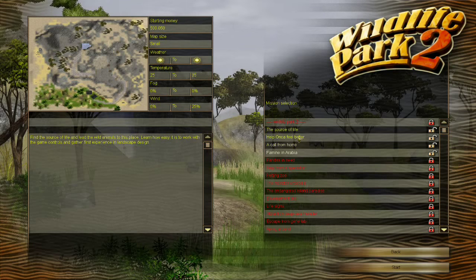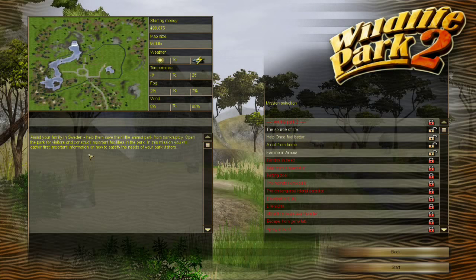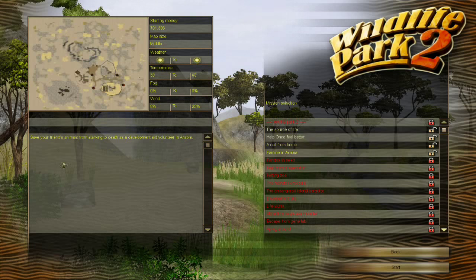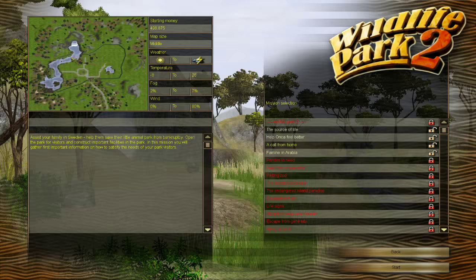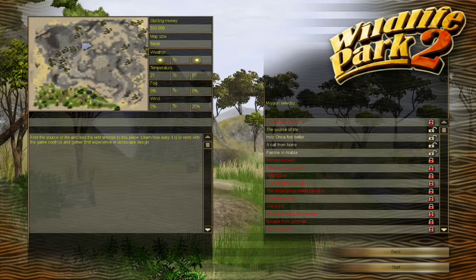There's also 'Help Anka Feel Better' — help an injured jaguar back on its feet and prepare the animal for a life in the wilderness. You'll learn how to train animals and satisfy their needs. There's 'A Call from Home' — assist your family in Sweden, help them save their little animal park from bankruptcy, open the park for visitors, and construct important facilities. There's also 'Famine in Arabia' — save your friends' animals from starving to death as a development aid volunteer. So there's a wide variety: traditional guest and park missions, rescue animal missions, dramatic missions, and basic tutorials.